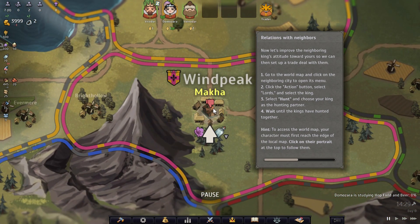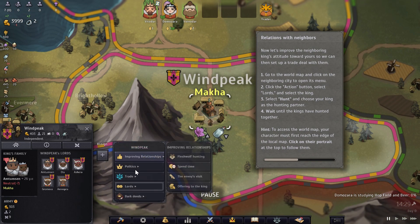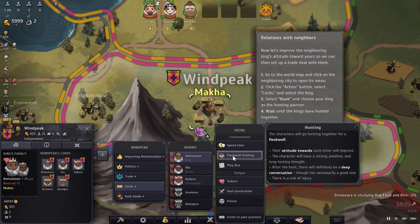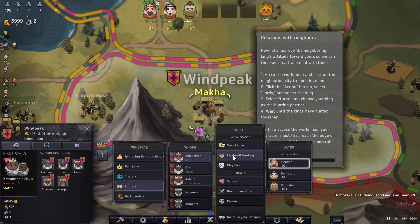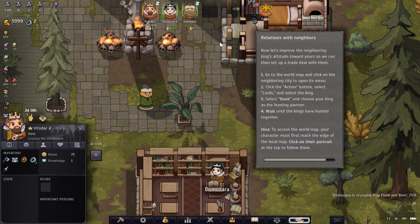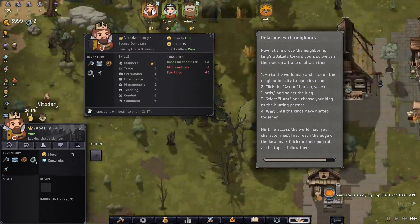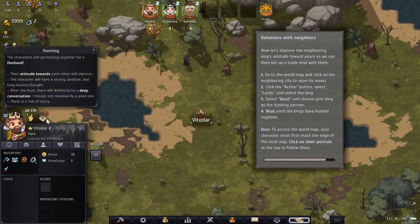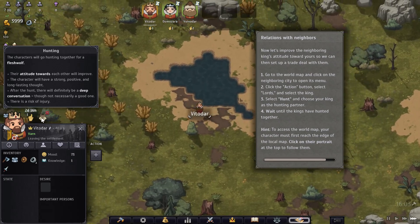Let's improve the neighboring king's attitude by going to the world map, clicking on the neighboring city, and selecting hunt — choosing our king as the hunting partner. There is a risk of injury. Here he goes, running over to go flesh wolf hunting — awesome! Our kings had a great time together and now the neighboring king considers us a friend with relations above 25. It's the perfect time to talk business.